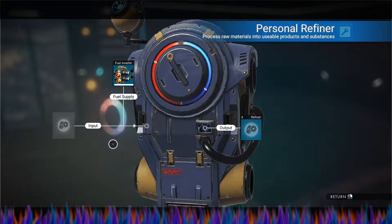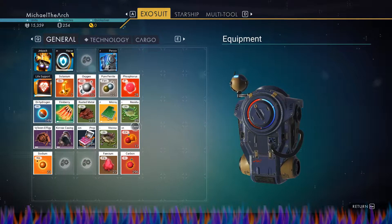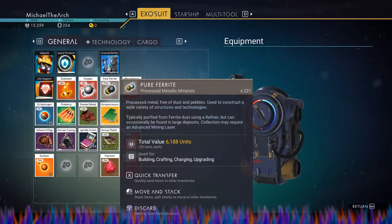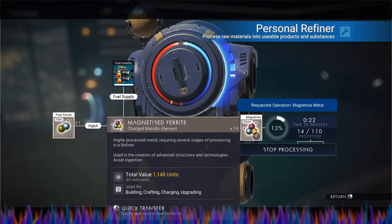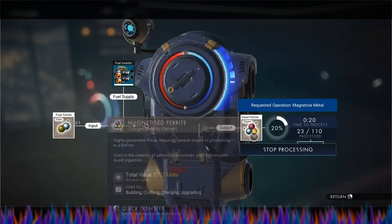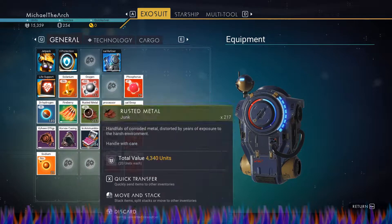Let's put some fuel in there and now all we've got to do — that's going to make magnetized ferrite, right? And we can break down any of the stuff basically.